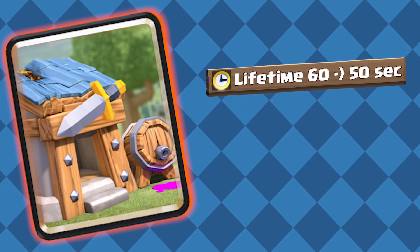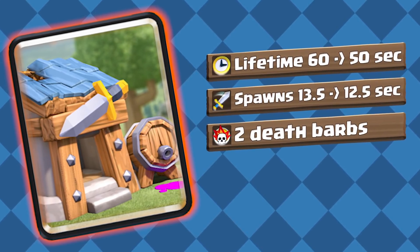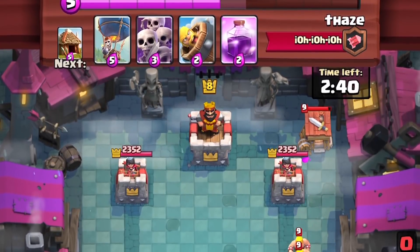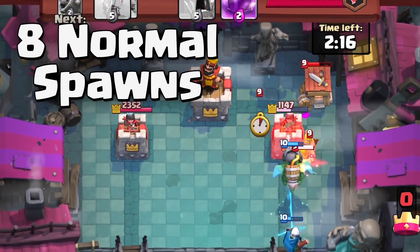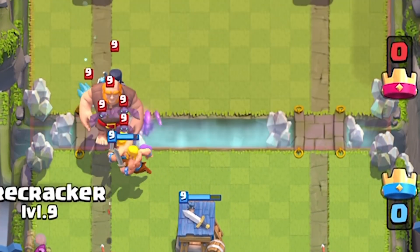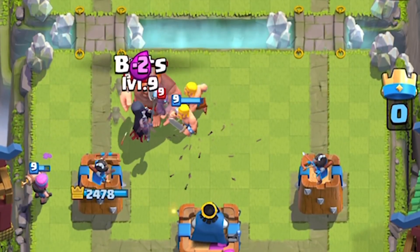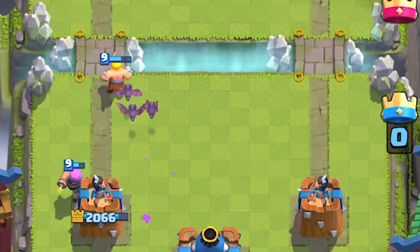Barbarian Hut: Building lifetime reduced from 60 to 50 seconds, Barbarian spawn time reduced from 13.5 to 12.5 seconds, and now spawns 2 Death Barbarians. Ever since Supercell reworked the Barbarians, the Barb Hut just hasn't been the same. This change means the Barbarian Hut will still spawn 10 Barbarians total, but only 8 during its normal lifetime and 2 more as a Death Spawn. This makes it more spell resistant — even if you rocket it out, it'll still spawn those 2 final Barbarians. Combined with faster spawn rates, it'll require more of a response on offense and spawn Barbarians faster for defense. Overall, a really good change — looking forward to trying out some spawner decks.